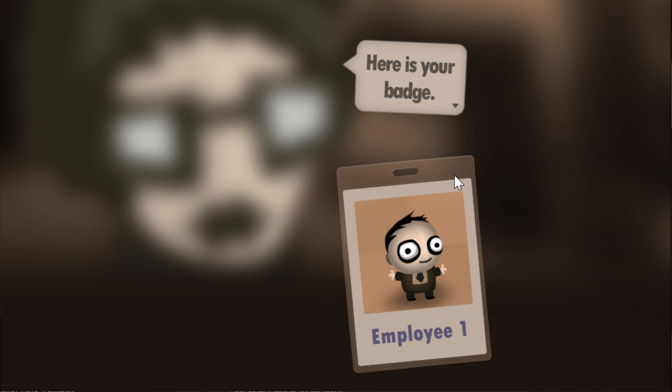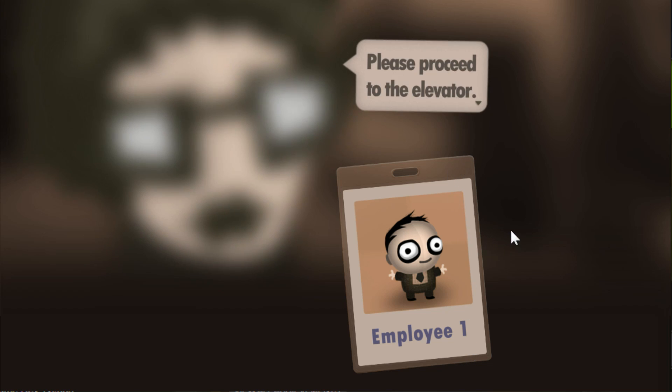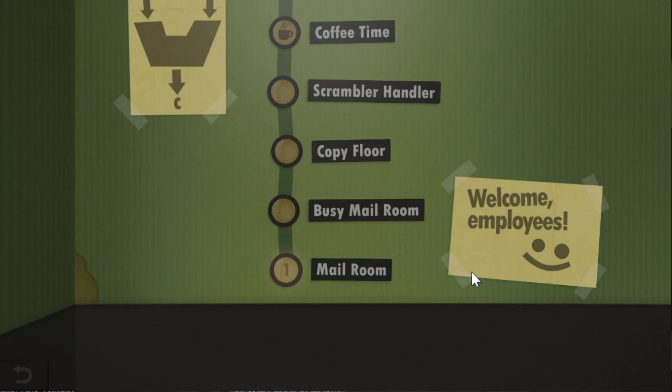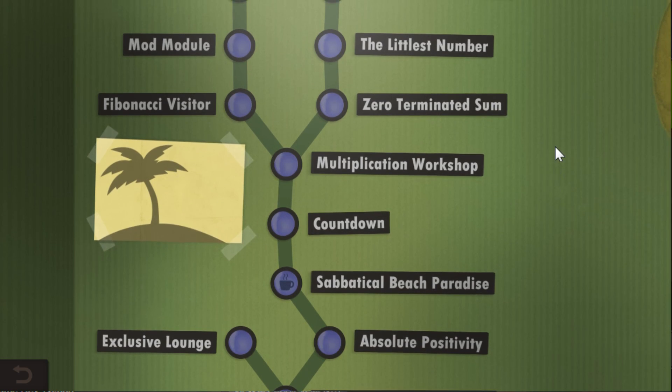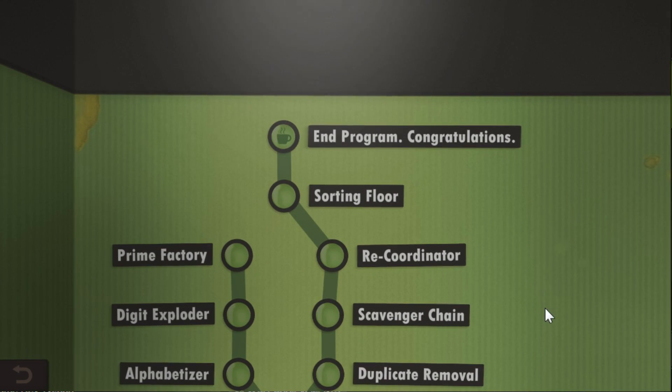My name is Employee1, what are the odds of that? Here is your badge, please proceed to the elevator. Okay, let's do this, we are in the mail room. And can we have a look at all the levels? Oh my god, so many levels, so much fun to be had here.